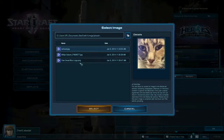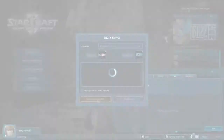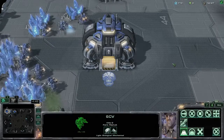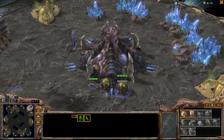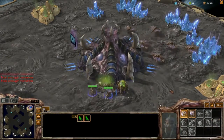Speaking of symbols, we've also made it possible for you to upload an image as a clan decal. Previously, decals were icons you chose that surrounded your main structure and appeared on some units and buildings. With Patch 2.1, you'll now be able to fly your clan's customized decal over your base for friend and foe to see.